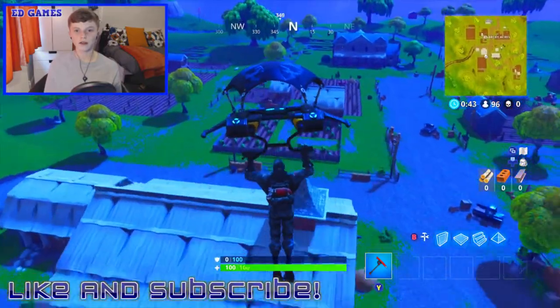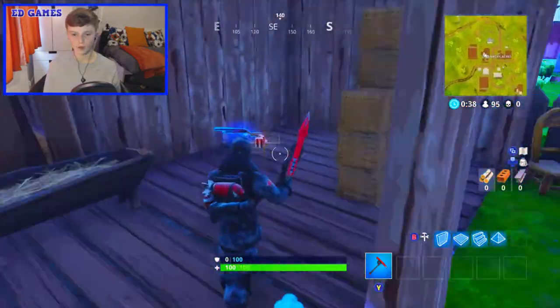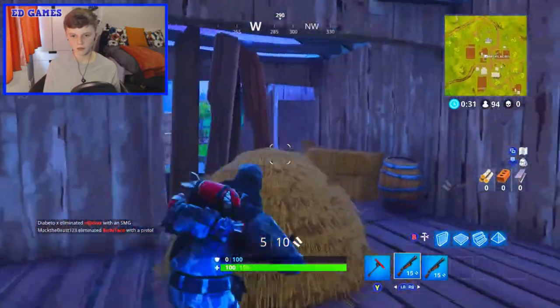Right guys, welcome back to another video. So today we're landing at Anarchy Acres. Week 6 challenges are out, so we're hoping to get a chest from here. Really hope there is one. Oh, the new shotgun here — blue pump, two blue pumps actually. No one's here. No chest is here.